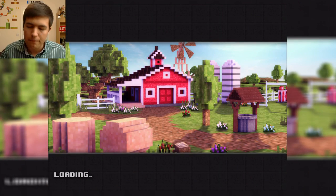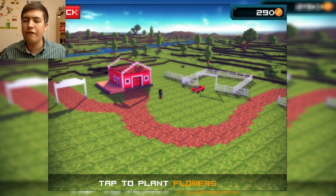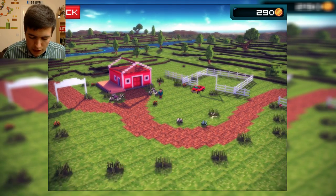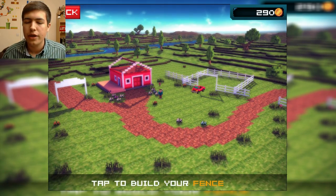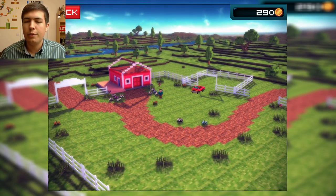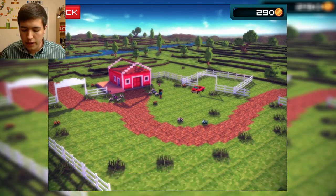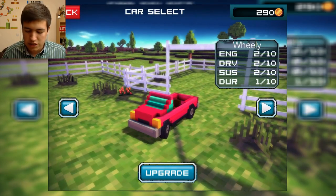So let's do this — my farm. Let's go have a look. We can make our farm gorgeous, I guess. Tap to plant flowers — let's plant them there. It just plants them randomly. Tap to build your fence — there we go, we're securing our area a little bit. We've also got a little bit more gold now, a little bit more coins to spend.